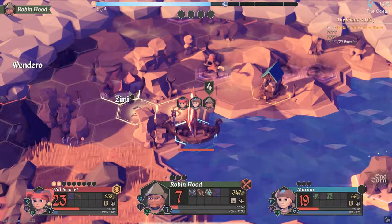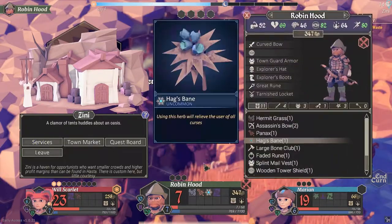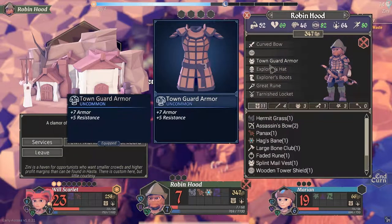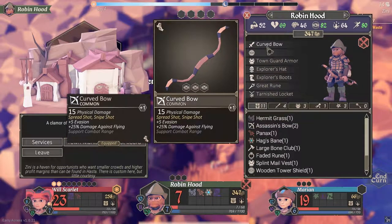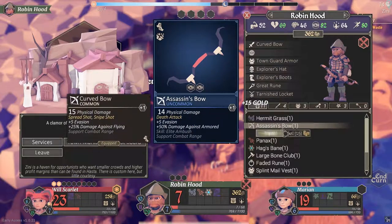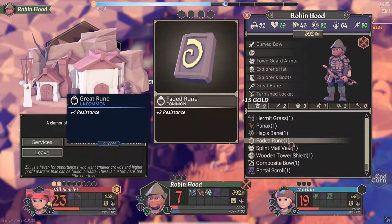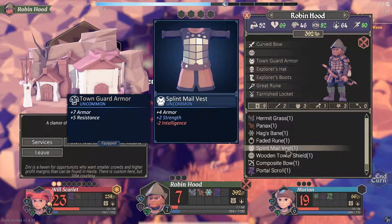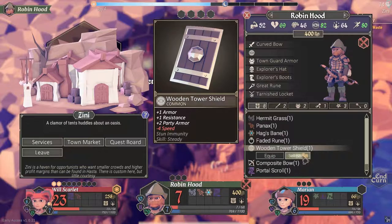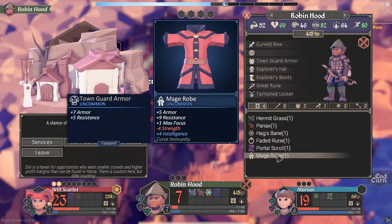We got there. First things first, let's look at Robin Hood's inventory. We've got a bunch of assassin's bows — I've decided I don't really want them. The curve bow is slightly better, so we're not going to be using these; we'll sell both of them. We also don't want this bone club, so we'll be selling that. The splint mail and wooden tower shield — I decided wasn't all that great — we'll be selling. Got our old composite bow to sell as well.